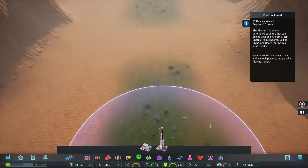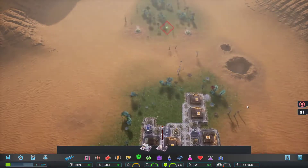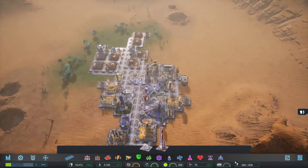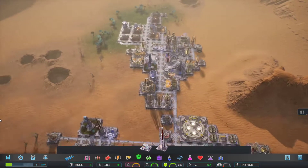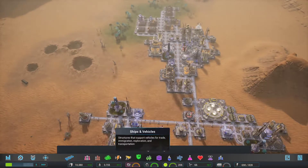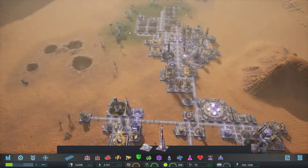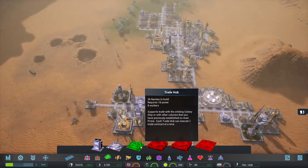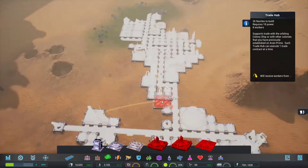We've got some horrible nasties coming in from this side of our colony. We have a few more guns. I'll put another one out that way. Let's build a trade hub — actually, I think that might be a good idea. Let's build that.